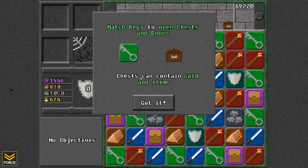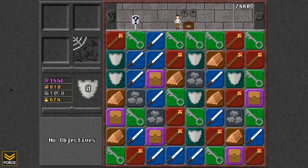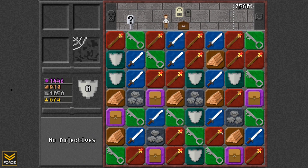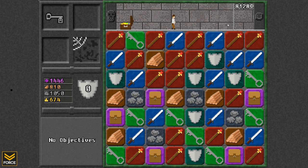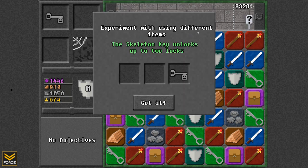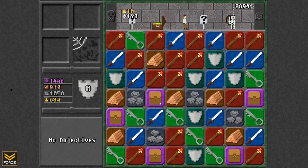Match keys to open chests and doors. Chests can contain gold and items. I'm going to match three keys to unlock one lock, then match three keys again to unlock the next one. That also gave me an item — a skeleton key. You can experiment with different items; the skeleton key will unlock two locks automatically. If I use the skeleton key, bam — two locks done.